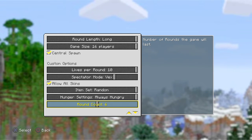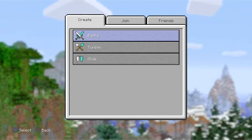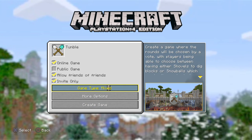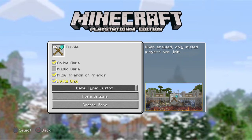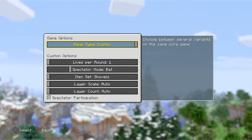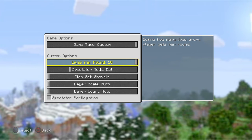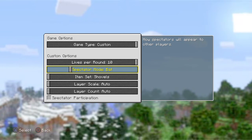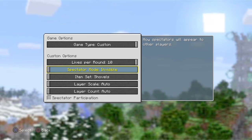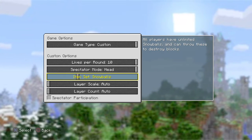Now for Tumble - we've always had shovels, snowballs, and mixed, but we've never had custom for Tumble. There are more options now. Custom options include lives per round, which again goes up to ten. Spectator mode has the same options as Battle: bat, invisible, parrot, vex, or head. Items include shovels and snowballs.